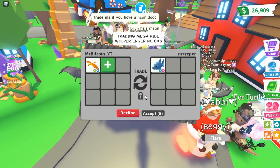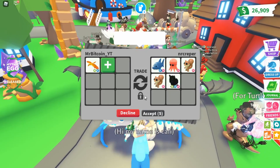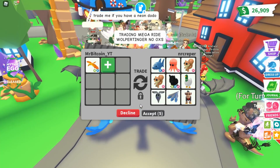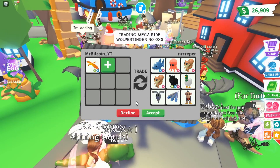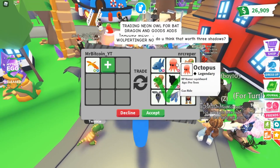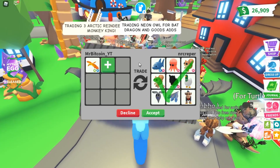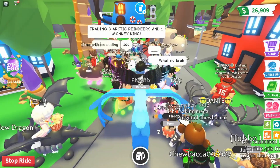Here's our second offer — let's throw in our neon phoenix. They're offering a shark, an octopus, two squirrels, a neon black panther, a silly duck, a ghost bunny, a hydra, and a toy monkey. Let me know in the comments — is this a win, fair, or a loss? This is technically four legendaries, but they're putting in two legendaries and a bunch of uncommons and an ultra rare, so not quite sure on this one.